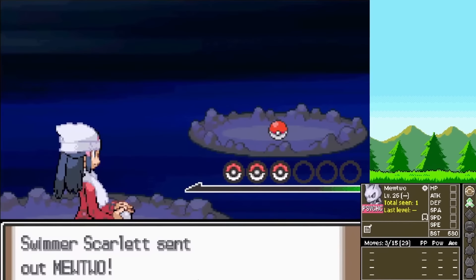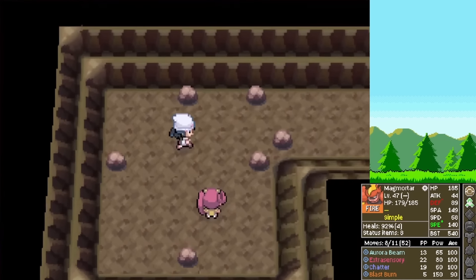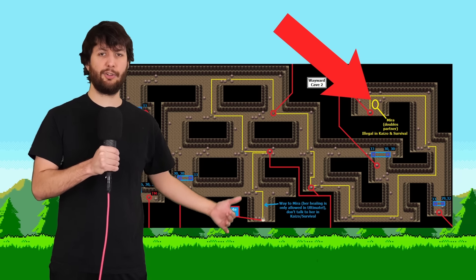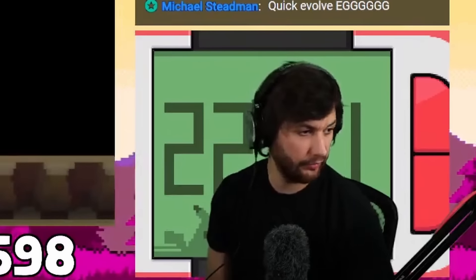We actually manage to defeat literally every trainer in Wayward Cave, which is kind of rare for a runner. And we are awarded with one singular energy powder. You might be thinking: can't you just go to the end and pick up Mira and heal after every battle? Well, that's illegal. That little girl can stay stuck in this cave — she can hold that L.